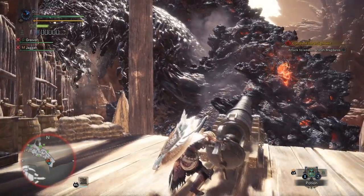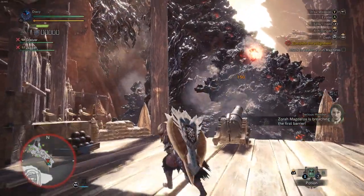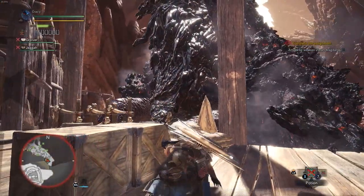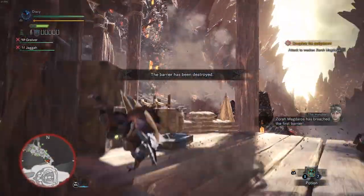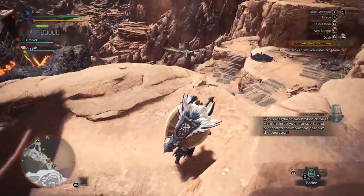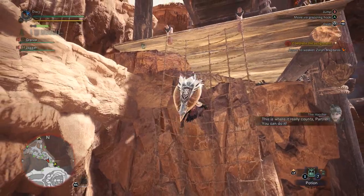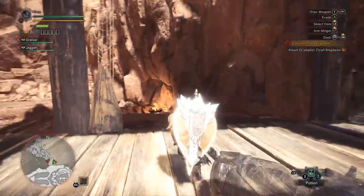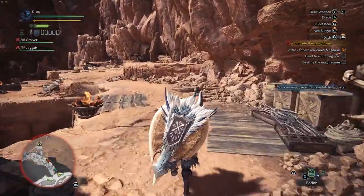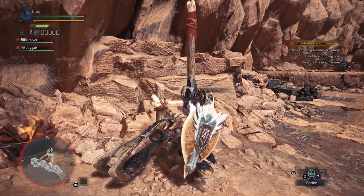One-shot grinder's right there! Is he gonna break the wall? He should shoot the one-shot grinder. He's gonna break it! Oh, I got it — hitching post. Where do we go? Where's the hitching post? I think I see him. I'm going in! You can now use Wing Drake hitching post. Is this a hitching post here? I got it. It's just a place where you can call it?